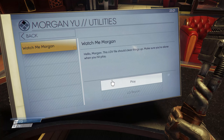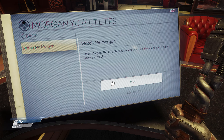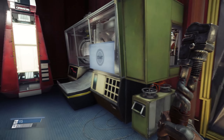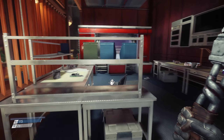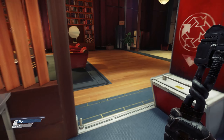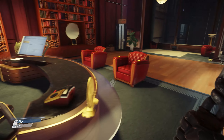The utilities will be the videos. Watch me, Morgan. This LGV file should clear things up - make sure you're alone when you hit play. How do I know if I'm alone? Fabricator - okay, so this is base of operations. Place items in the bin. Bunch of spare parts. I seem to be alone. There's nothing else I can activate or anything. Too far, too fast - I'll read that later.